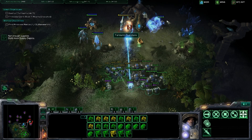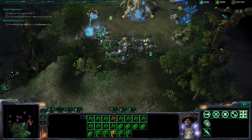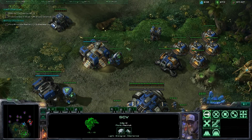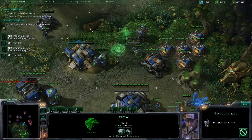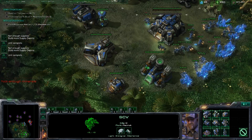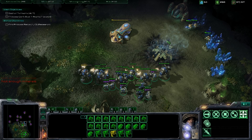As always, the key with the void ray is to bring them down before they get rolling. That beam they have charges up over time, and the longer it's left fighting, the more damage it does — very dangerous. I put another missile turret up there because one missile turret can hold off a good amount, but two will make sure you're nice and safe.